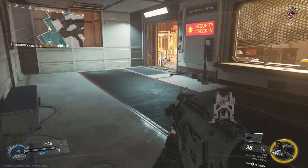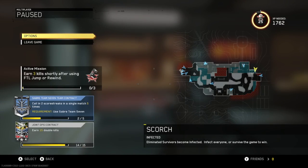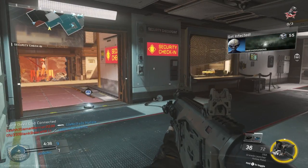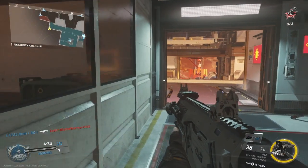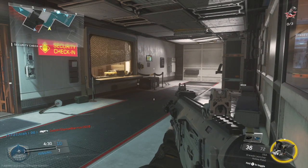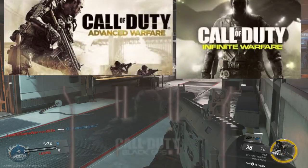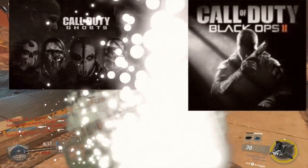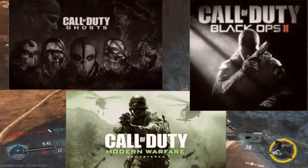You clicked this video because you want to know how to improve at World War 2, which isn't even out yet. The easiest way — if you play Black Ops 3, Infinite Warfare, or Advanced Warfare — you can play Call of Duty Ghosts, Call of Duty Modern Warfare Remastered,